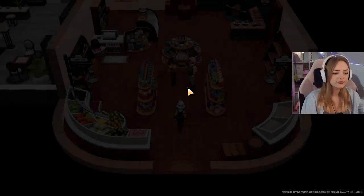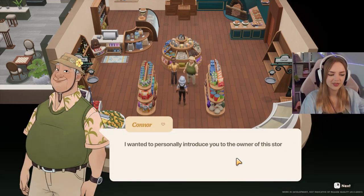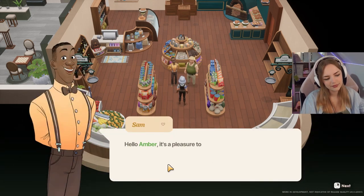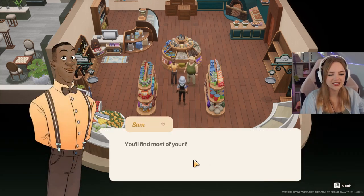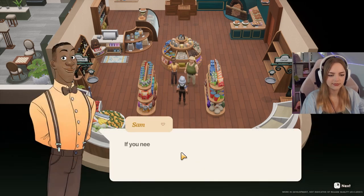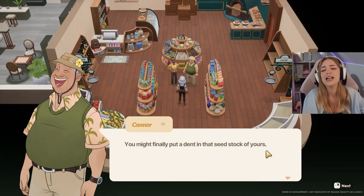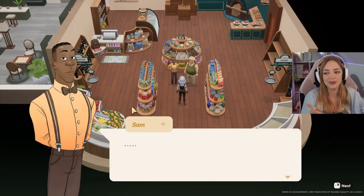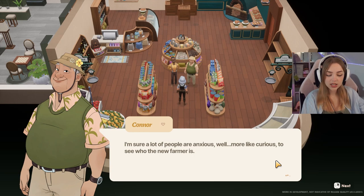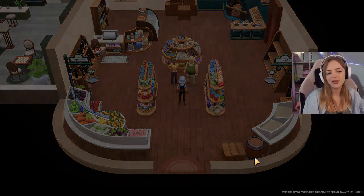The music is so cute and chill. Hi Sam, hi Connor. The store is gorgeous. You'll find most of your farming needs here — most seeds are seasonal, so keep that in mind. Connor says Sam might finally put a dent in that seed stock of his — Sam does not appreciate this. Our moving in was quite unexpected. We have to introduce ourselves to the folks in town — maybe we can meet the love of our life! 30 townies — we've met five already, that's good.